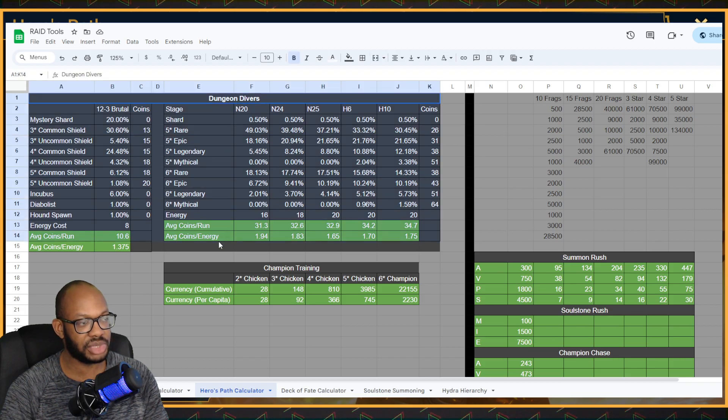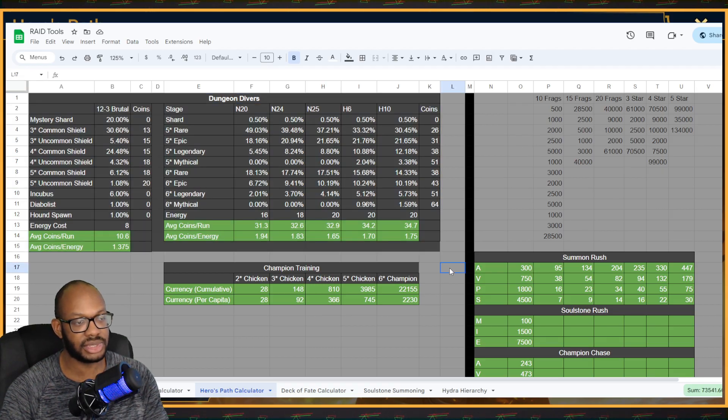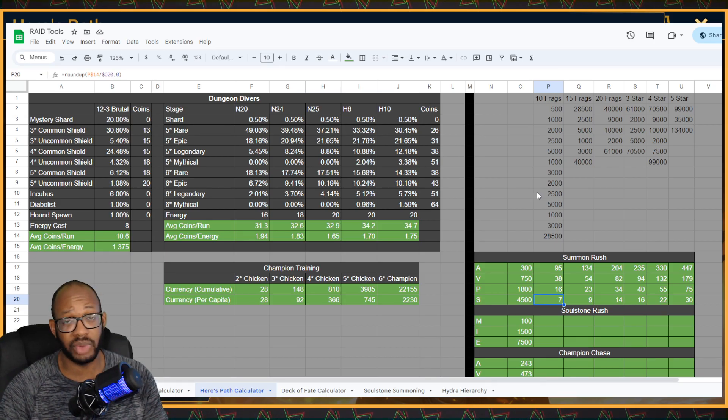The Dungeon Divers section is relevant here. You can get a good chunk of Dungeon Divers points just by doing what you're already doing. If you are pursuing the Fusion, there is a Champion Training event going on right now as well as an Ice Golem tournament, so you'll get credit for running those. The main source of points, however, is going to be from the Summon Rush aspect. The minimum you'd need to complete the Fusion, assuming you did every other event, is about seven Sacrids — not far from what you'd normally do in a typical Fusion Summon Rush.